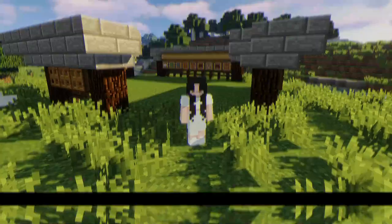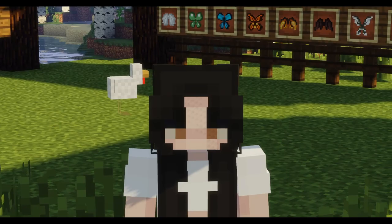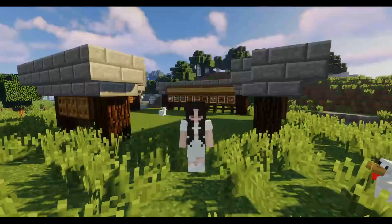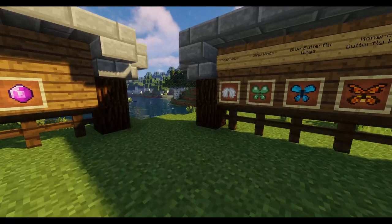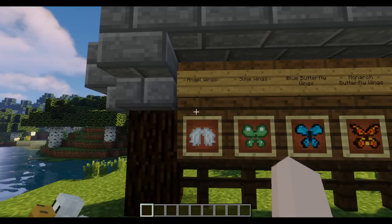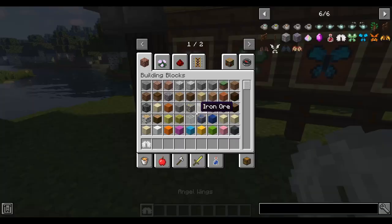For the final mod on this list, I'm going to be showcasing the Wings mod. This is such an amazing, cute, and helpful mod. Basically, this mod adds different types of wings to the game, which can all be crafted with their own unique recipes. This mod adds angel wings, slime wings, blue butterfly wings, monarch butterfly wings, fire wings, bat wings, fairy wings, evil wings, and dragon wings.